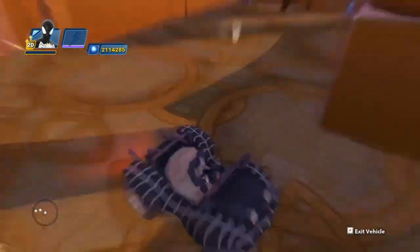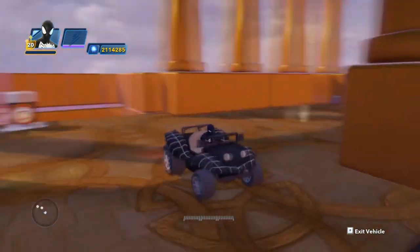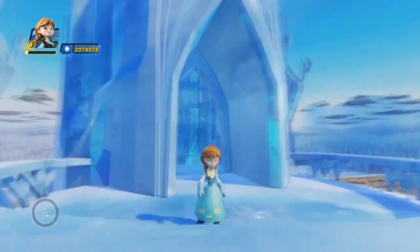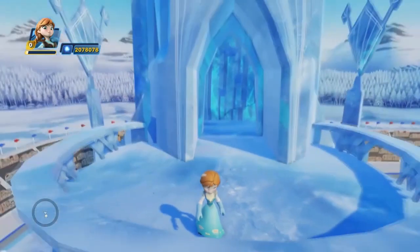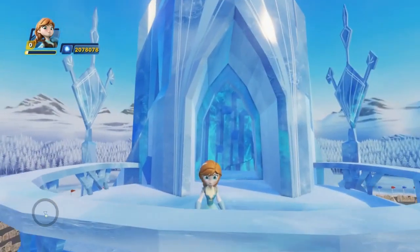Carl modded in a black version of Spider-Man's buggy vehicle as well. This matches nicely with the black Spider-Man outfit in the game. Carl also created a version of Anna from Frozen Fever via fan request. Her teal dress looks gorgeous, and he absolutely nailed this mod.